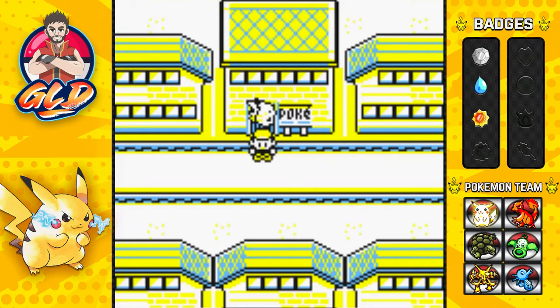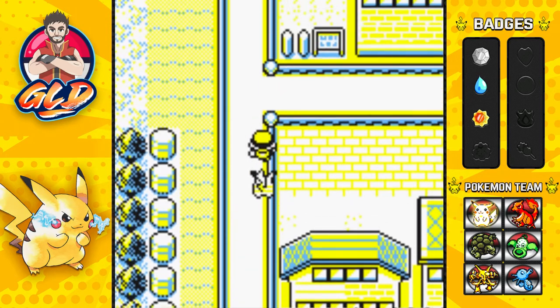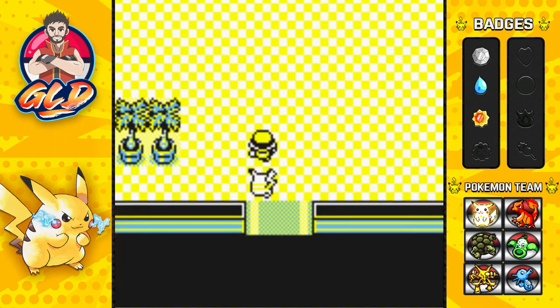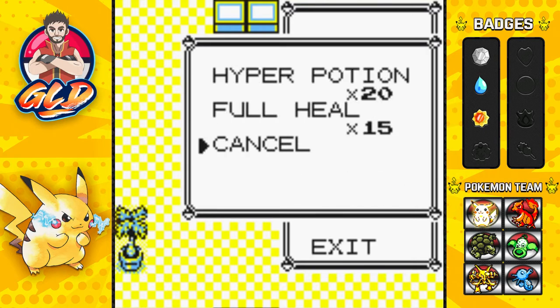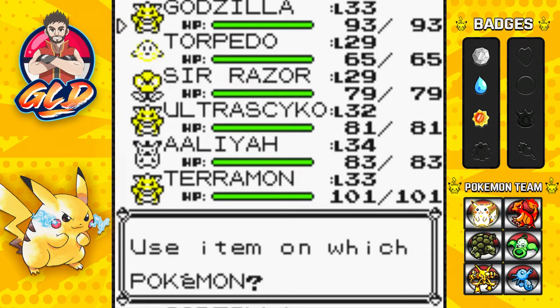What's up guys, it's me your host Draven, welcome to another episode of our Pokemon Yellow walkthrough — part two of Silco. In our last episode we went through a full hour of gameplay. Now it's time to get into the nitty-gritty. Godzilla needed one more battle to reach level 33, which I did off screen, and it learned Slash. I also bought more hyper potions and full heals, then gave a rare candy to Godzilla — two more levels to go.